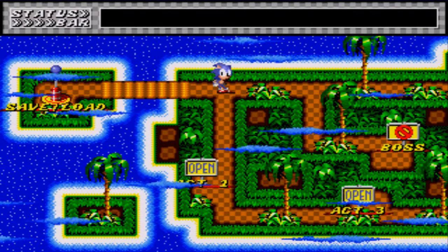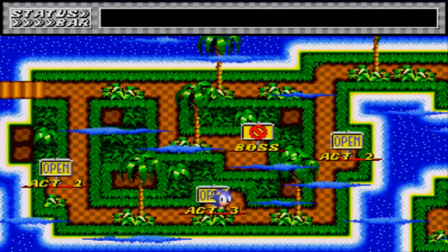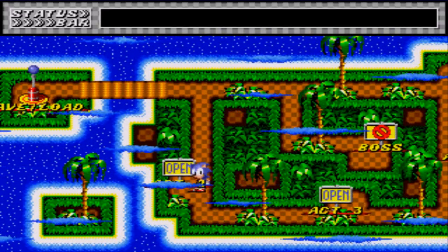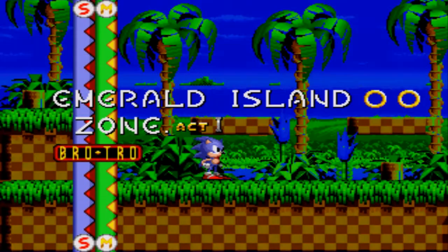Look at that — we have a map. I get it, so that's how this works. I probably have to complete all three acts and then the boss opens up. Let's go to Emerald Island Zone Act 1.